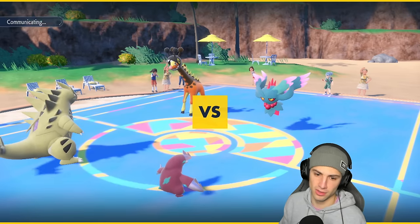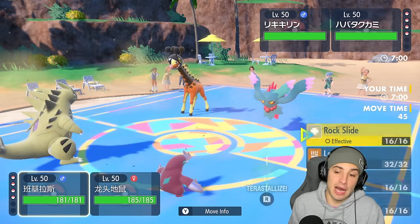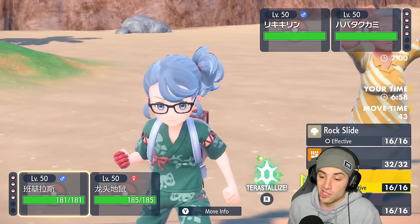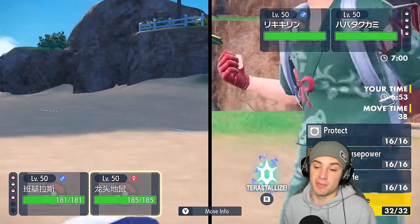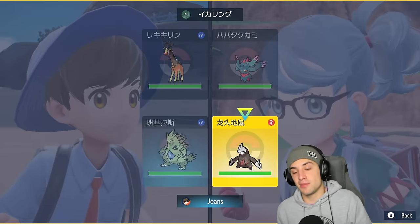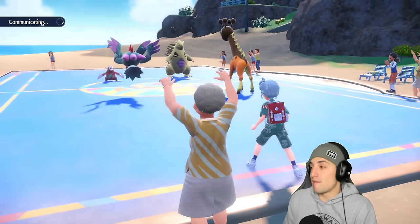They probably think I have Iron Head — and I don't. I'm going to read either a Protect or a swap and set up a Swords Dance. No Iron Head, I wish I had it. The swap comes out — and that's actually why not having Iron Head works in our favor.